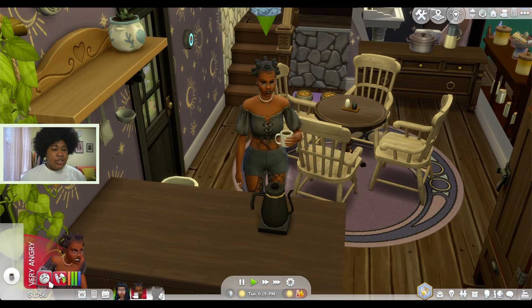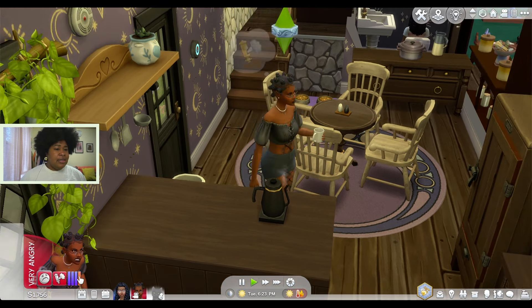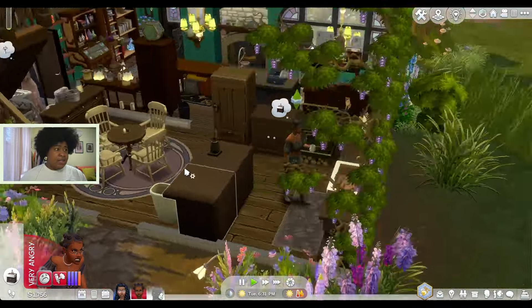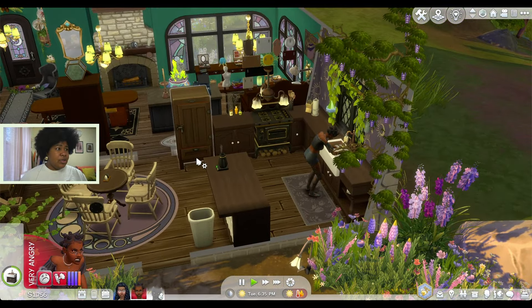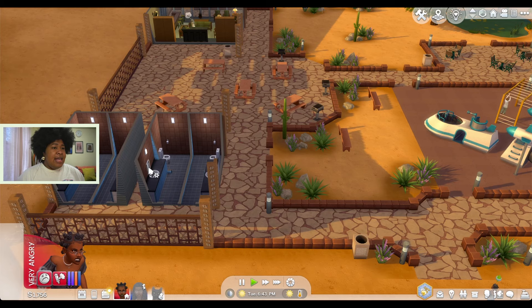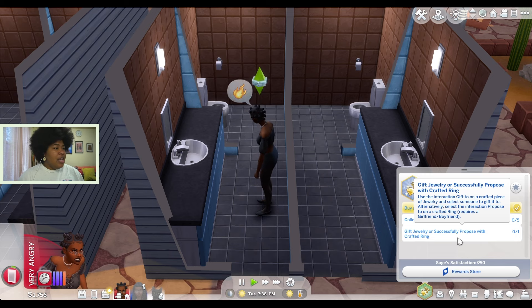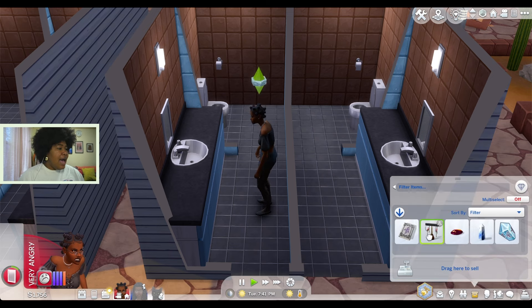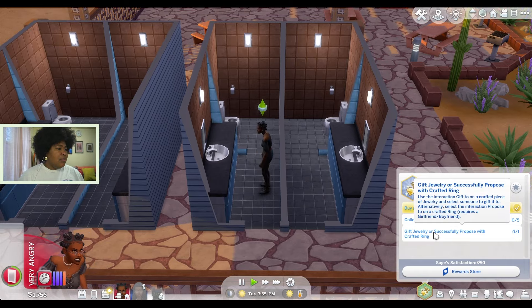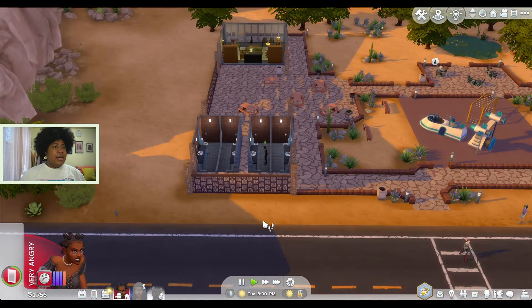Oh, it's definitely helping with the anger from the hot-headed trait. It's not helping from the 'worst day ever' moodlet, but this is something. We definitely have to charge the little jewelry that she made today because this is too much. Okay, it's already 6:30 so we need to go and collect some crystals. Let's go to Oasis Springs. She's feeling angry yet again — I'm going to have her go try to calm down while I wait for the crystals to populate. I also realized the gifting option didn't work because I didn't gift correctly. It says: use the interaction 'gift to' on a crafted piece of jewelry and select someone to gift it to.